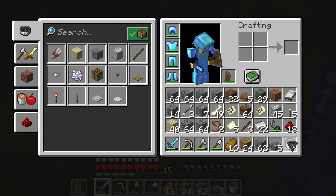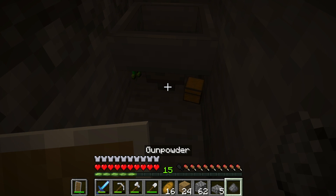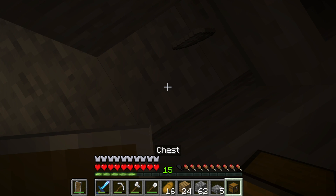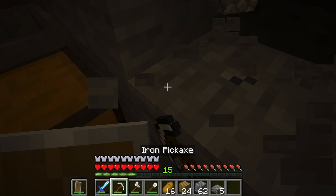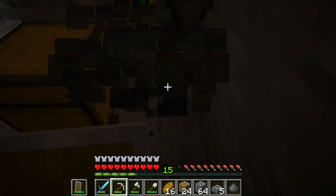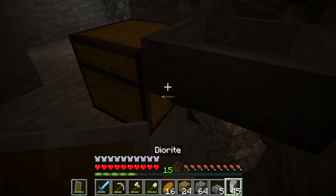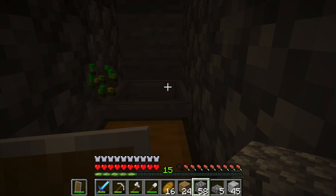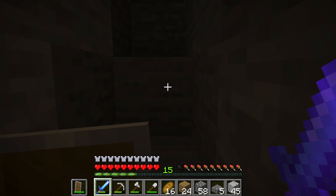Now if I grab this hopper, plop it down right there — I want my chest. There's my chest. Hook that up. Now I have to make sure that's connected to the chest. I think I have to do that manually. Okay, here's my hopper — boom. That should be hooked up right there. And then all I have to do is literally just sit here and I can kill the skeletons all day long. I should be close enough. So what we're going to do is run an official test.